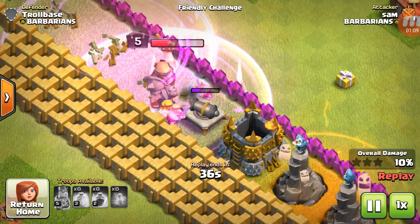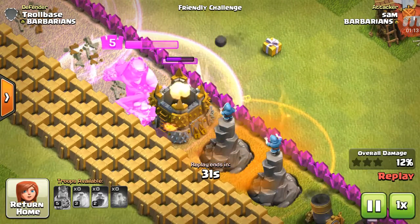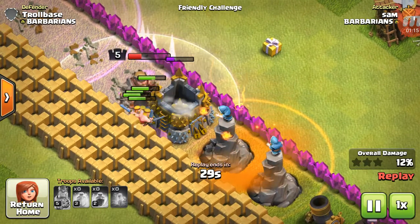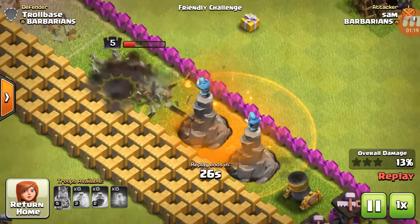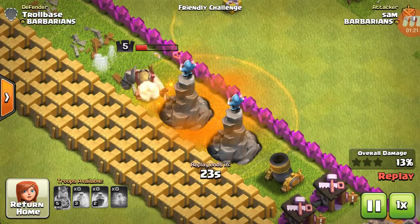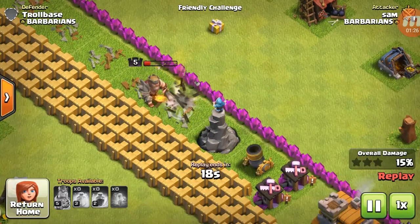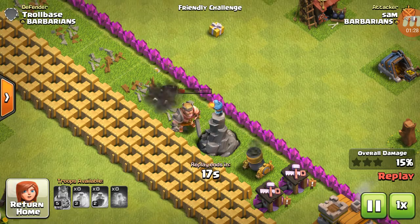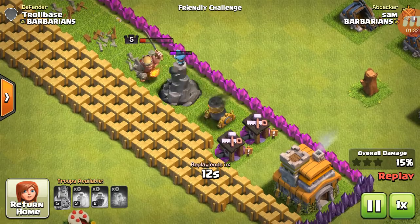They want to make it so difficult because it gets boring otherwise. The most useful spell that was dropped is the poison spell — it can destroy all your defenses.